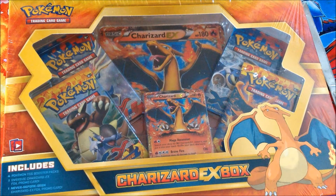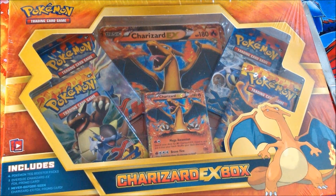So basically with this Charizard box you get four of the new XY packs — two of the original XY and two of the newest XY, in fact the newest release of Pokemon TCG Booster Packs, the XY Flash Fires. Plus you get an exclusive Charizard EX card and an oversized version of that same card.